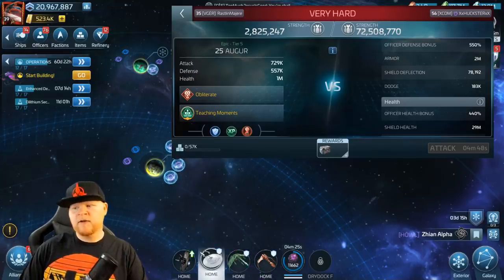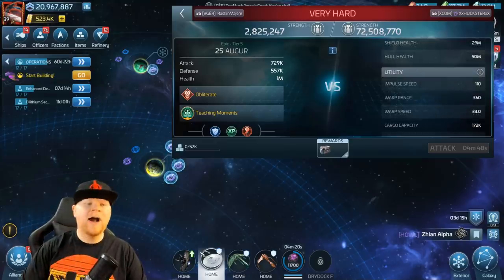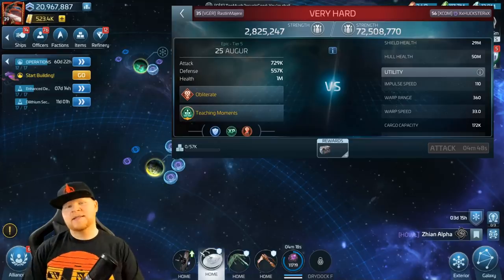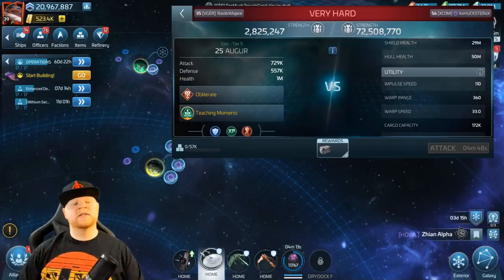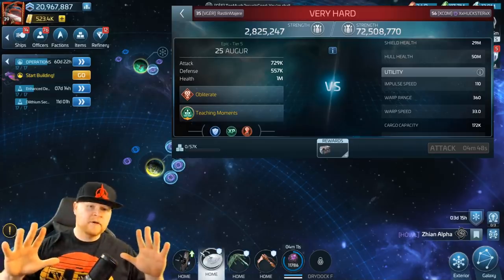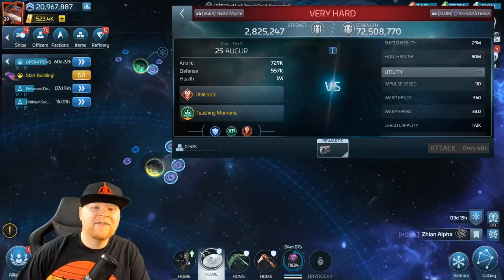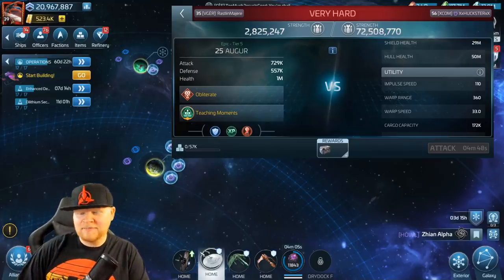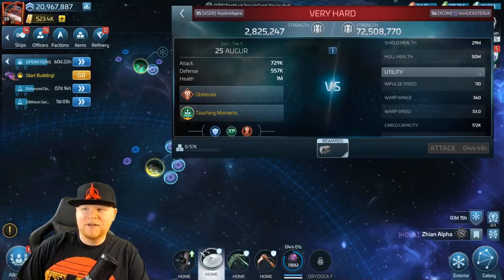Then look at this next one — warp range at warp 360. Wow. Warp 360 at this tier, which is pretty impressive. Remember the maximum warp range in the game right now with the new five-star everything coming out is warp 500. And I'm sitting here at warp 75 going, man, I don't like travel times. Imagine warp 500. It's pretty nuts.